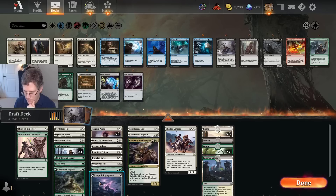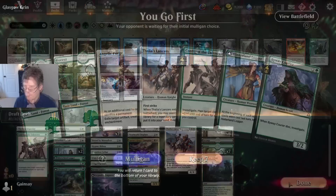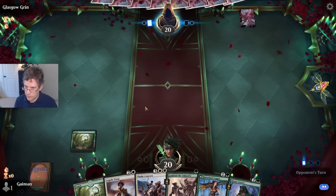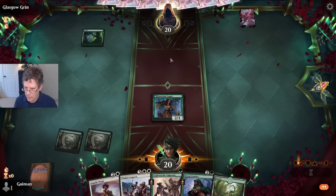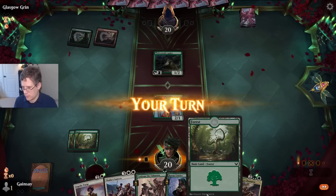I think the only real question is should I cut the Devilthorn Fox for something else. Don't think I have enough wolves for Moonlit Hunt. I think I'm just going to play it like this. Pretty disappointing to be White-Green Humans and not get any Travel Preparations. I do think I got into the open deck for my seat, which in this format is very important. This is a pretty heavily synergy-based format — if you're trying to draft one of the overdrafted synergies, you're almost guaranteed to fail.